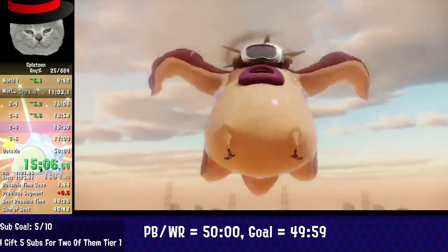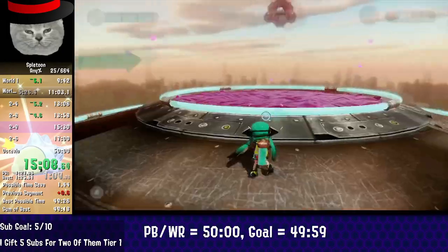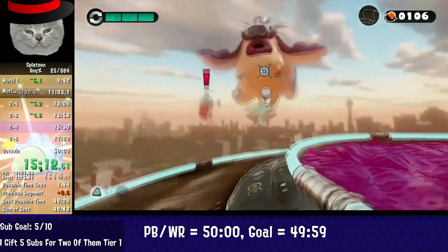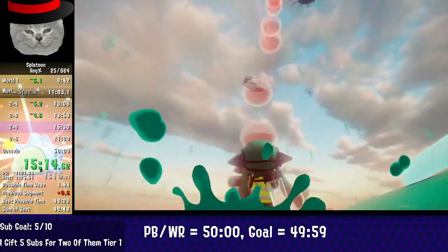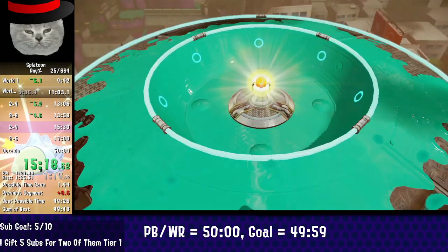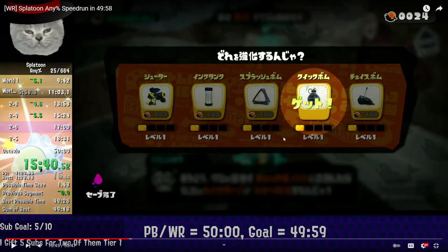So with this inkstrike boss here, you can aggro this thing towards you by throwing a splat bomb away from it. It'll get scared of it, come towards you, and it's easier to hit it with your shots, so you're not just chasing it around the whole time. Do you unlock any more here? We unlock burst bombs. That's it for the run.